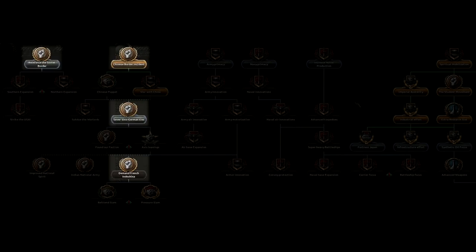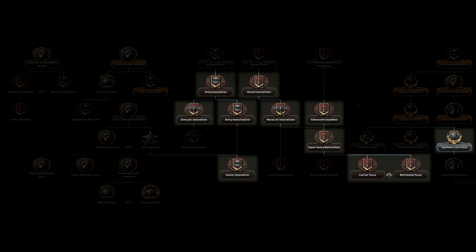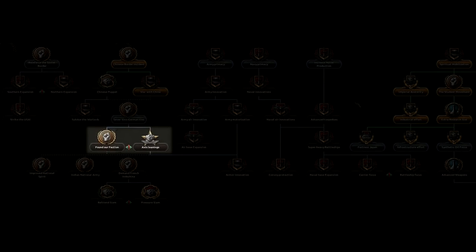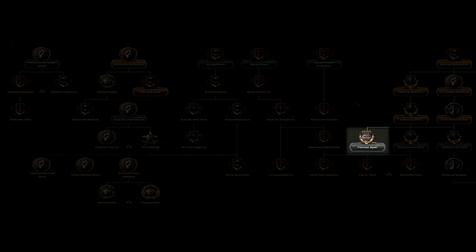These focuses here will kick off historical event chains, which often result in another country needing to make a specific choice. For example, Sever Sino-German Ties starts an event where the Japanese ask Germany to remove its advisors from China. If Germany says yes, then China loses the special bonus that those advisors provided from the start of the game. If Germany says no, then China keeps the bonus. This set of focuses grants bonuses to research in specific areas. In the unique trees, like this Japanese one, they usually grant bonuses to areas where the actual historical nation excelled — for example, in this tree you'll have easier access to research bonuses regarding your navy and air force. Germany, on the other hand, gets focuses close to the top of the tree which grant them bonuses to armor and land doctrine research. These focuses allow you to found your own faction or join an existing faction — in this case, the Axis. These focuses grant you free building slots, factories, or dockyards. This one here grants you some free fortifications.